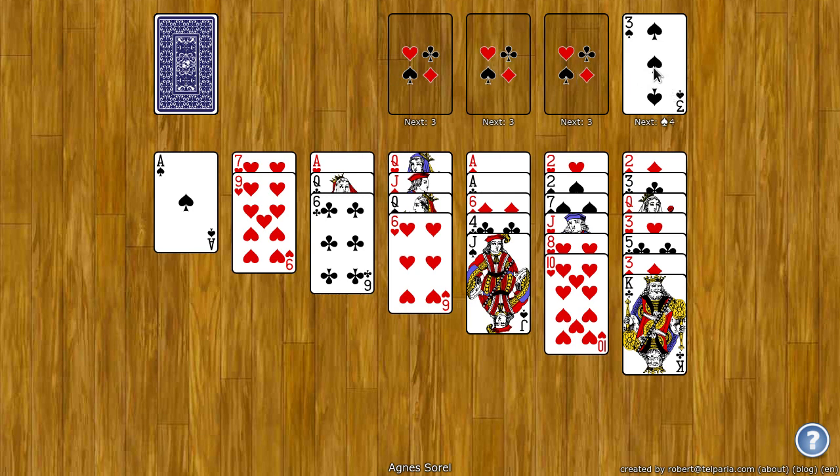So these will all start with threes, and then the next one you'll need is the four of spades, five of spades, and so on. When you get to the king, it wraps around. Next thing you'll need is the ace, until each stack has 13 cards.